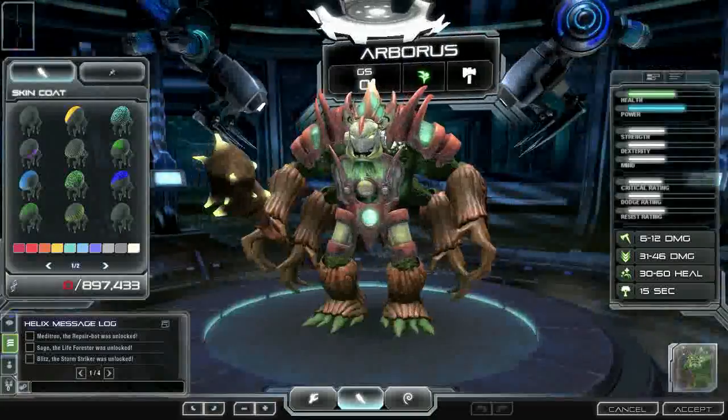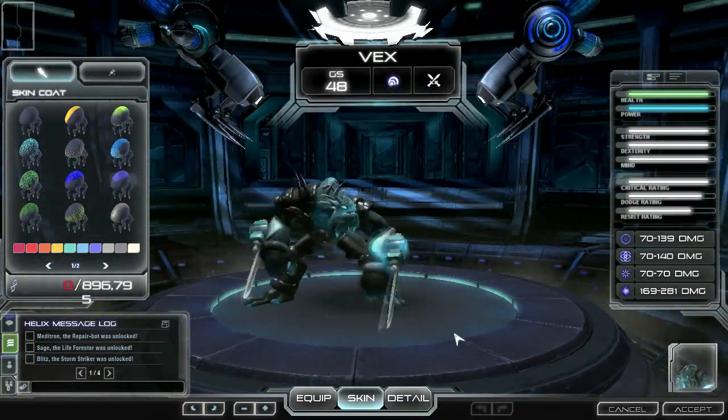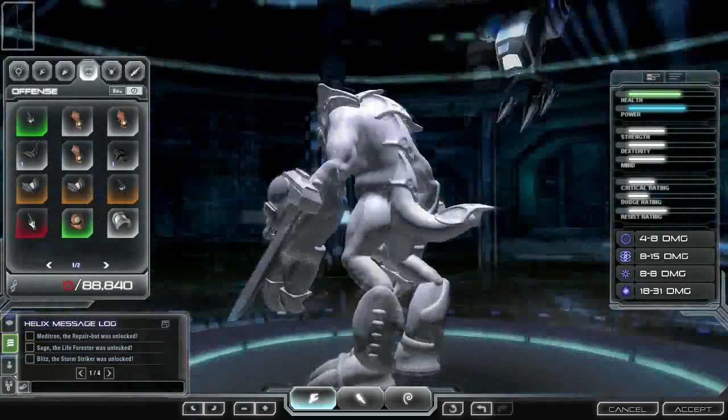The hero editor is a powerful tool to upgrade and fully customize the many heroes you can collect. On the left-hand side of the hero editor is the parts display.